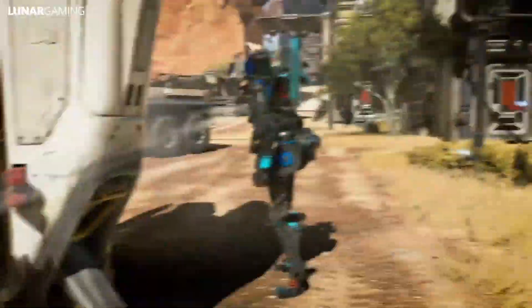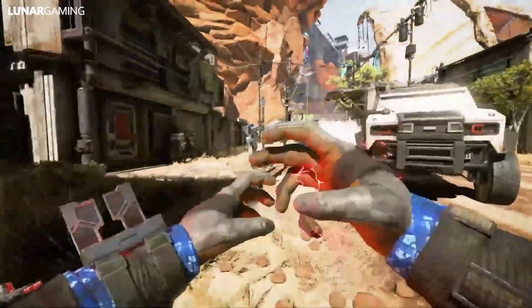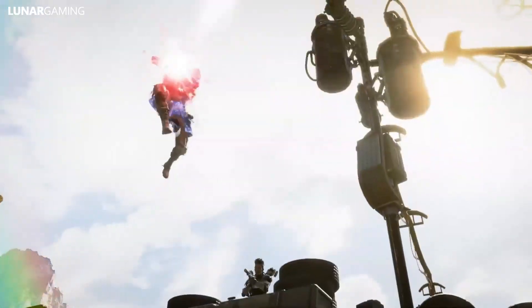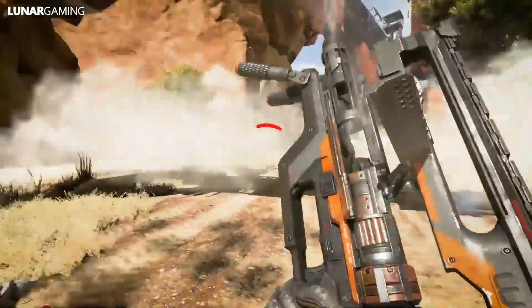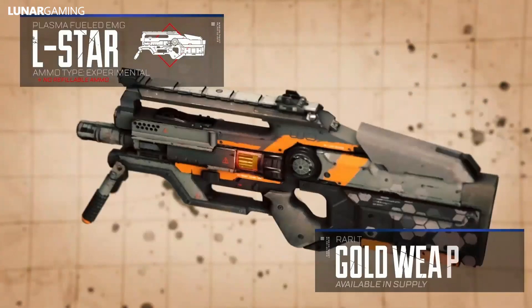The new weapon this season is the L-Star, which is no surprise, but what is a surprise is that it's a care package weapon. According to the devs, it's so powerful you can only get it from care packages, and since it comes from a care package it will have no extra ammo available. It has the ability to shoot open doors, which is a cool feature, but otherwise it functions the same way as regular care package guns like the Kraber and the Mastiff.